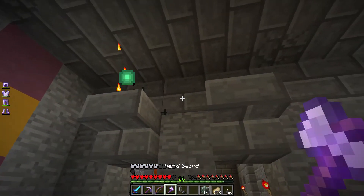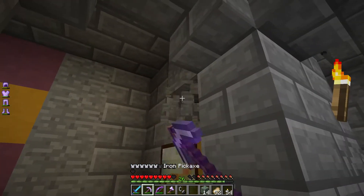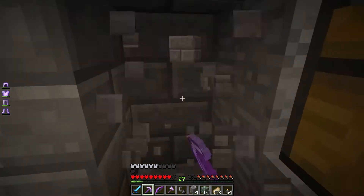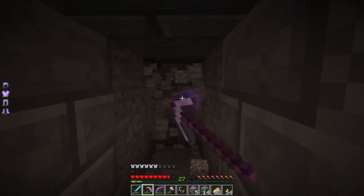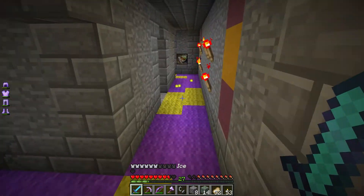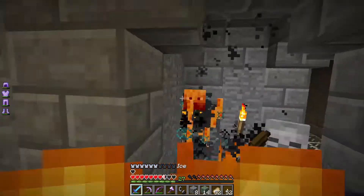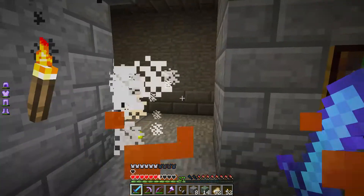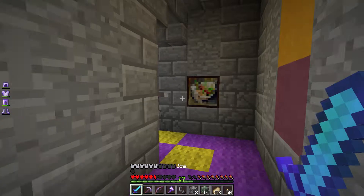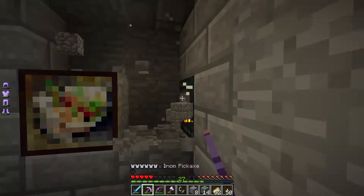Let's take these guys out — I need to get rid of these blaze spawners. There's one somewhere in the wall. I don't like to dig through the walls like that, but sometimes I feel like it's necessary. Gotta keep an eye on my health. Yeah, there's a spawner going crazy there. Let's get rid of you.